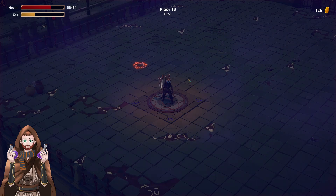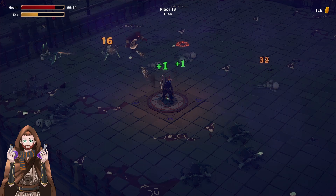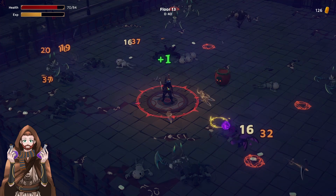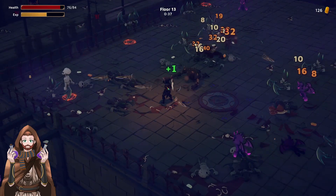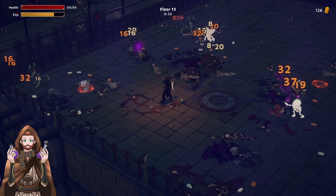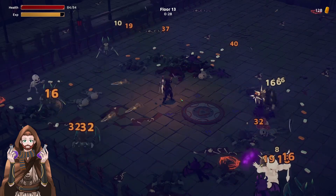I thought if I'm not moving out from the starting zone, the enemies are not coming and the timer is not starting. But that was not the case — they were just preparing. I maxed out, almost maxed out, the potential attack speed on all the throwing daggers thanks to the placement. This seems like a really viable option.